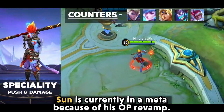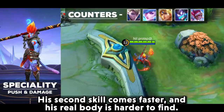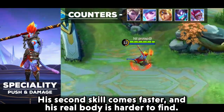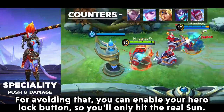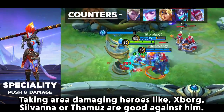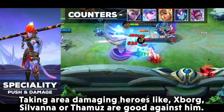Sun is currently in the meta because of his overpowered revamp — his second skill comes faster and his real body is harder to find. To counter this, enable your hero lock button so you will only hit the real Sun. Taking area damage heroes like X.Borg, Silvanna, or Thamuz are good against him.